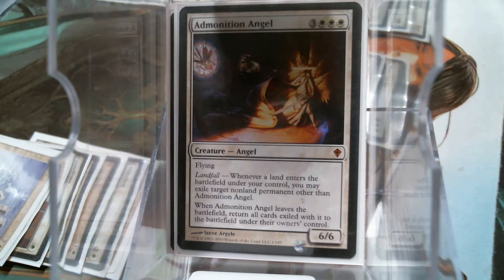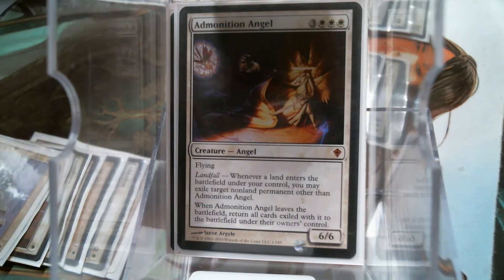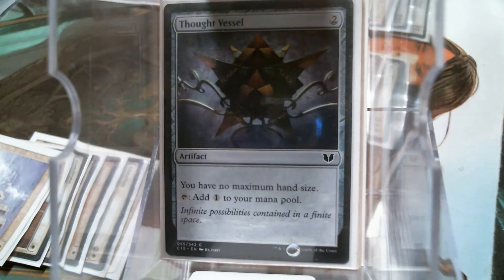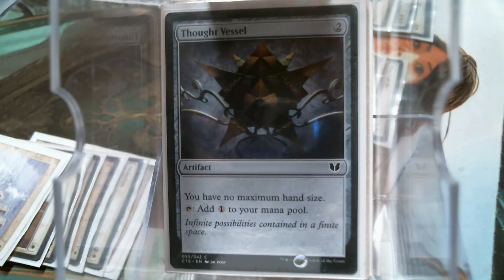Speaking of expensive creature bases, here's our mana ramp. Of course, we're going to turn-one Sol Ring into a Pearl Medallion, because that is living the dream. We also have the Marble Diamond, Mind Stone, Power Stone, lots of stones, Fellwar Stone, and the Thought Vessel, just in case we get that random blue player who decides everybody needs to draw 30 cards.